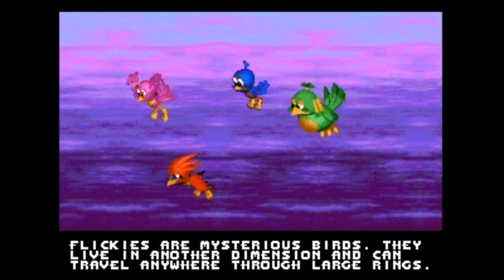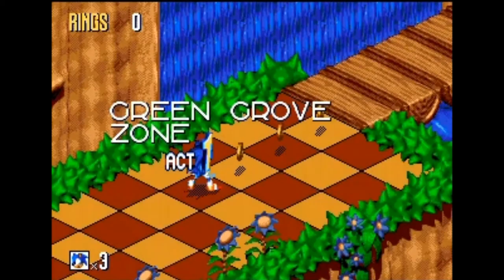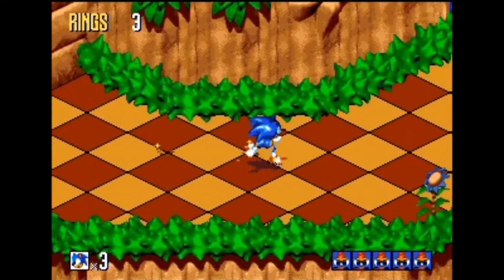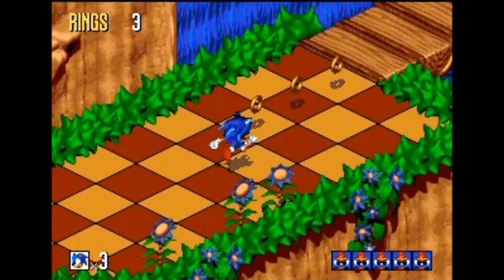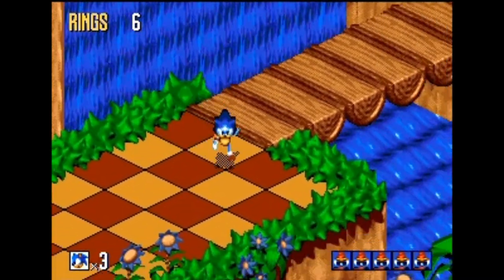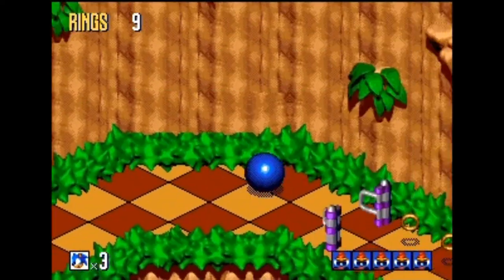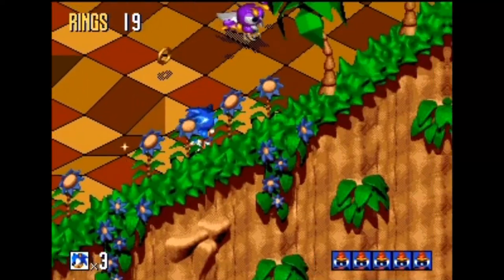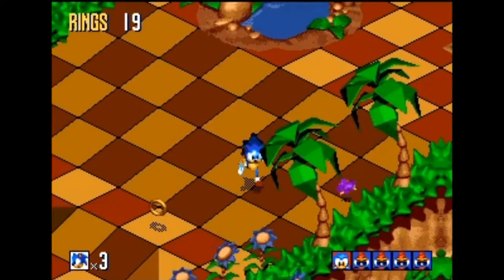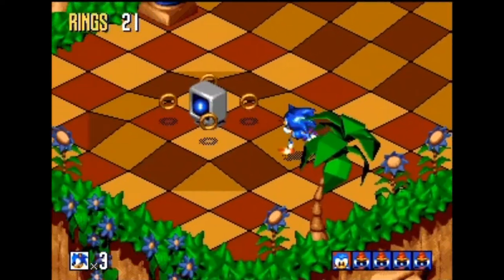Flickies are mysterious birds. They live in another dimension and can travel anywhere through large rings. I skipped the plot. I know generally what I'm supposed to do — Robotnik has captured all the Flickies, which are these birds, and put them inside robots, and I have to free all of them in a level before I can move on.